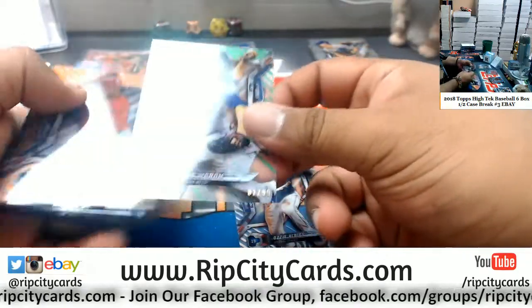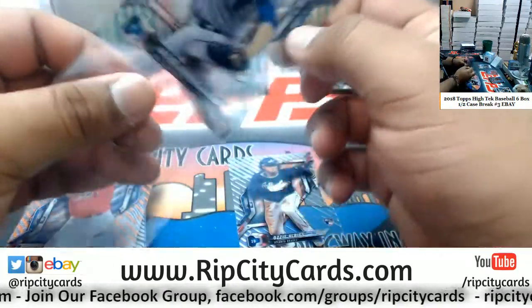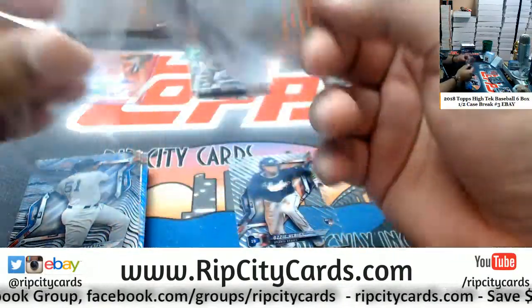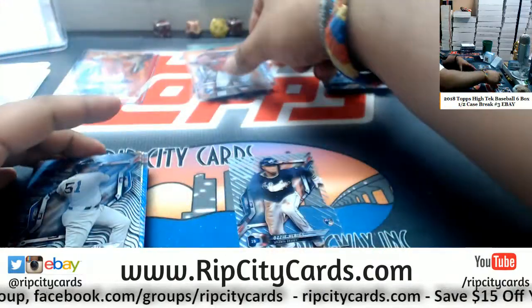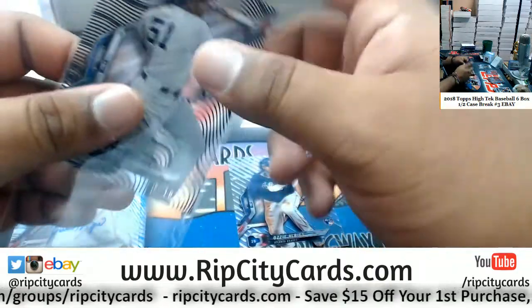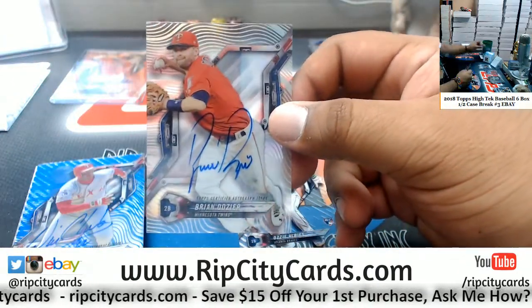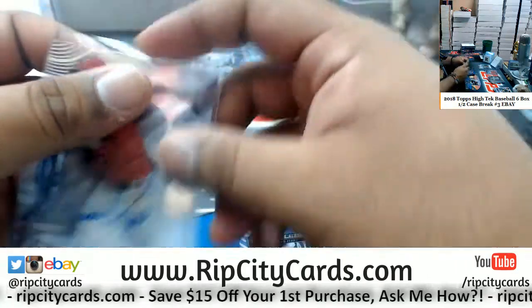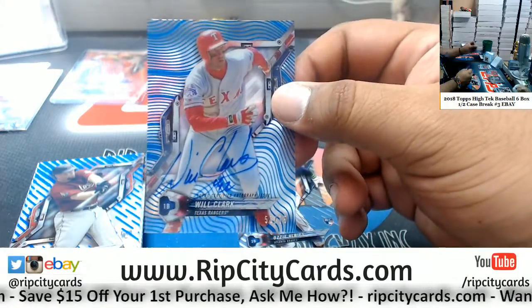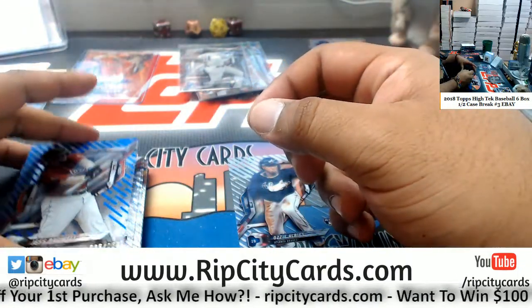Jacob DeGrom, 99, Mets. Aaron Nola, Phillies, 25. Bernie Williams, to 50, Yankees. Autograph for the Twins — Brian Dozier. Will Clark of the Rangers, to 75, the autograph. Jeff Bagwell, Astros, 150.